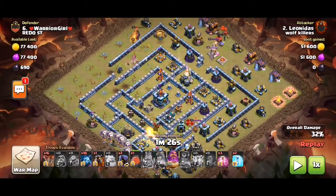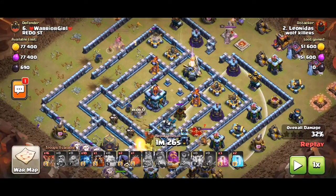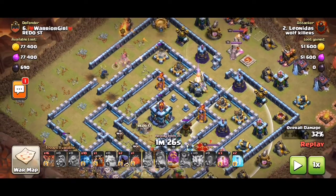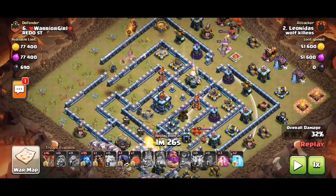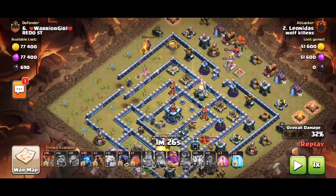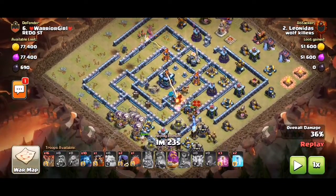You start the Lalo from seven or eight o'clock because you notice the sweeper is pointing towards three o'clock. So if you Lalo from twelve, you're going to be fighting the sweeper — be careful with that. That's why we're coming from beyond the sweeper.